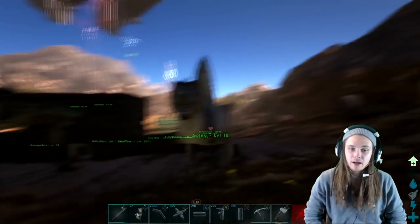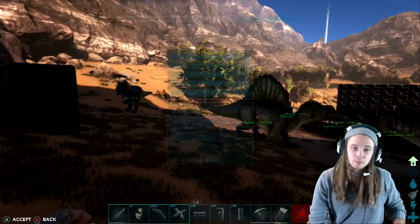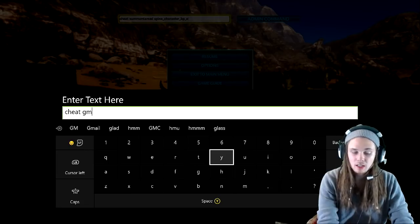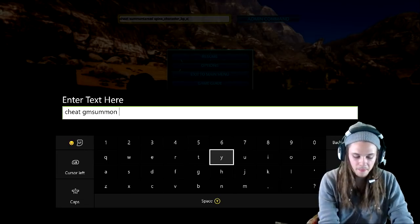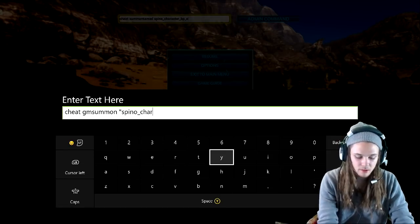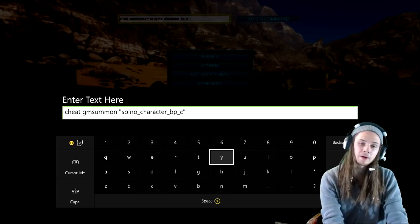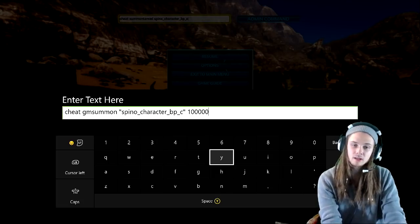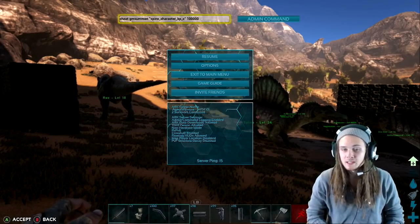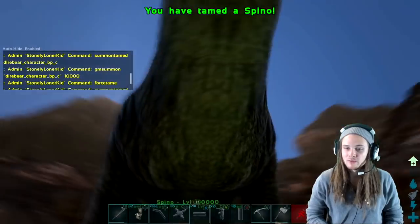If you want a specified level, this is where it gets fun. You can type: cheat gmsummon "spino_character_bp_c" followed by the level you want. I'm going to put 100,000, but it's going to give me a plus 50% tame bonus, so it's really going to be a level 150,000 Spino — and as you can see, a level 150,000. You can make this whatever level you want.